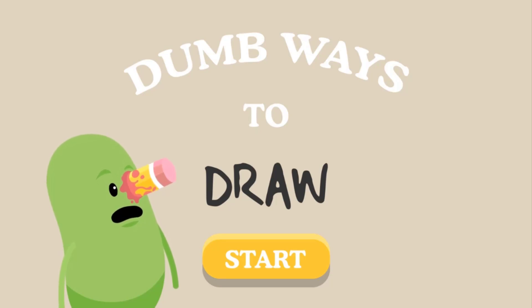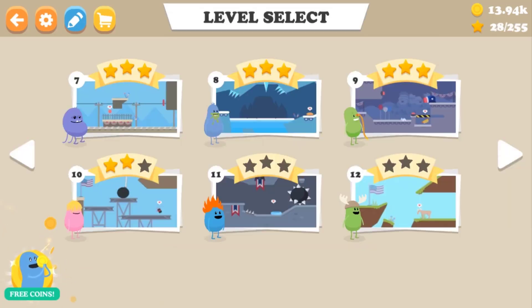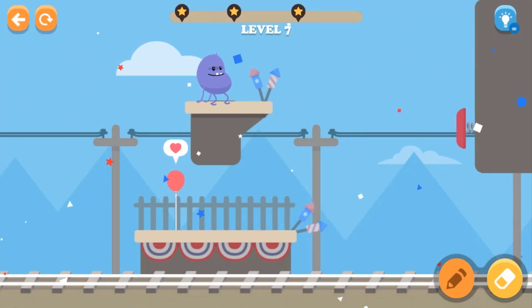Hello everyone, welcome back to Purple Games! We are back to play Download to Draw and we're gonna play Season 3. This is the last season for this game — there is gonna be a Season 4 but it hasn't come out yet. So let's get started with the systems we got. Here is Season 3 and we're gonna start with Level 1. Let's get started guys!